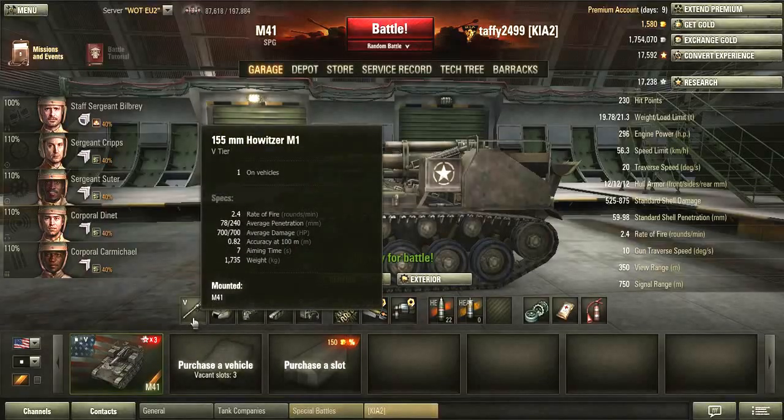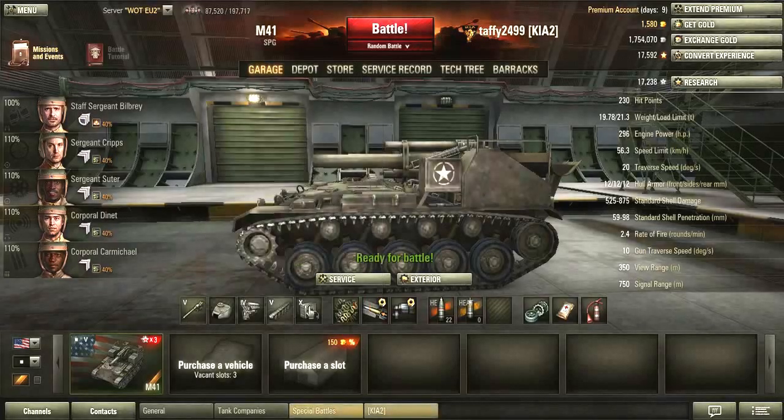On the 155 gun — this is the top gun — rate of fire: 2.4. Average penetration: 78, 240. Don't use HEAT with this, because it doesn't have splash radius. Average damage: 700. Accuracy: 0.82. American arty is not that accurate — the French and British are probably the most accurate. The Americans have big splash radiuses. Aiming time: 7 seconds. You've got to have a lot of patience playing artillery these days.